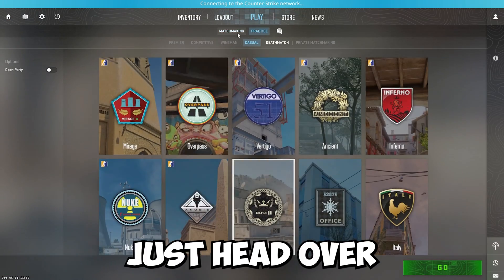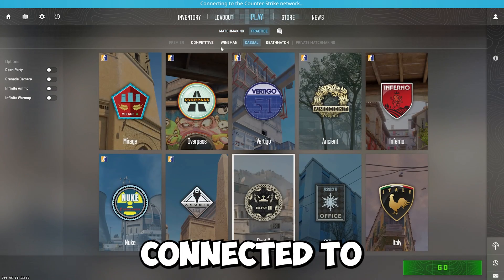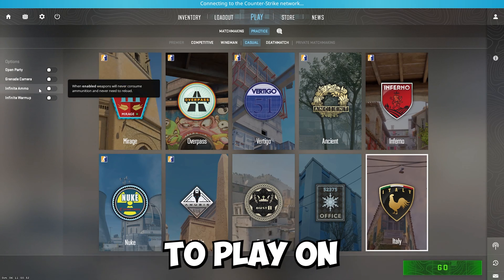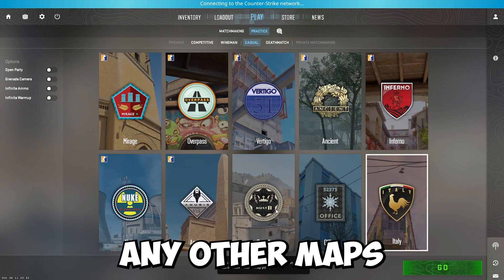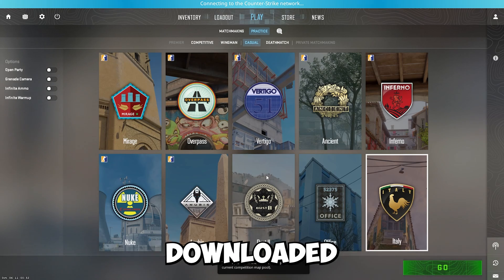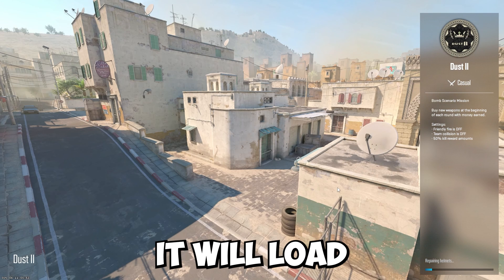Head over to Play and then go to Practice, because you can't use any actual matchmaking since you aren't connected to the internet. Go ahead and head over to Practice, choose whichever map you want to play on, and choose your options. If you have any other maps downloaded they will show up here — all your downloaded maps you can play. If you don't have them downloaded, you can't play them.